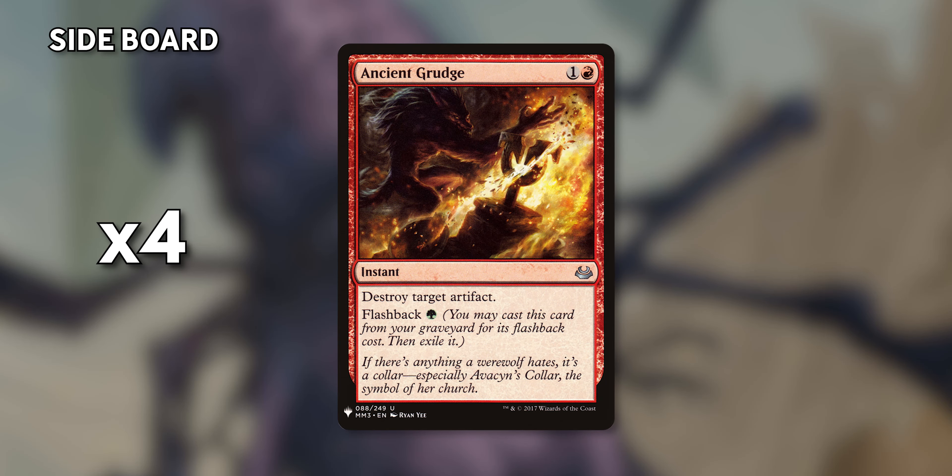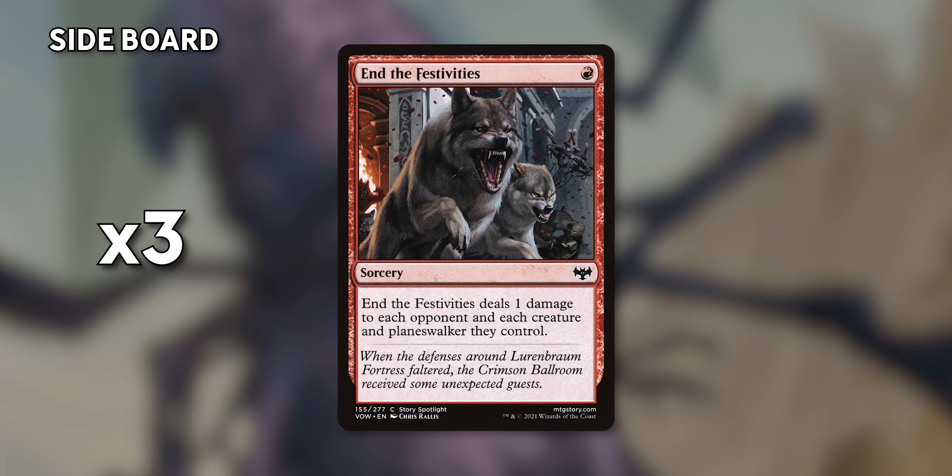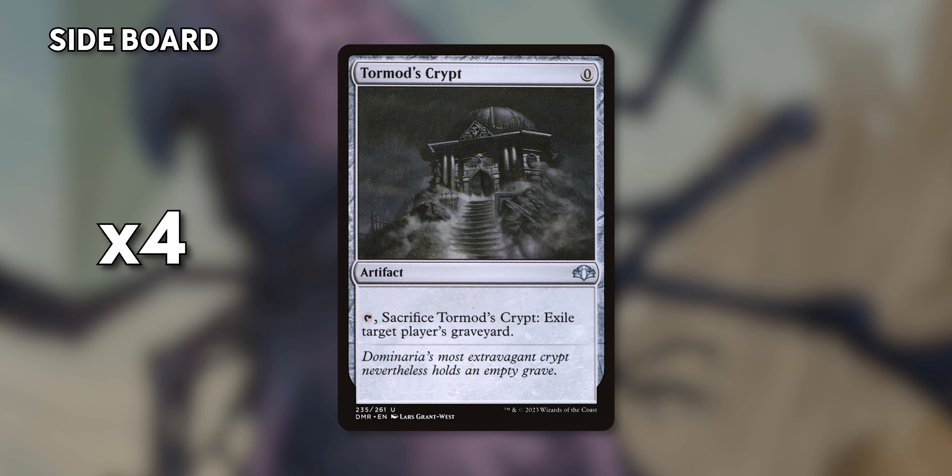Moving to the sideboard: four copies of Ancient Grudge, a great Gruul flashback card for artifact removal; three End the Festivities for small creature sweepers; four Pyroblasts for blue spell and permanent removal; and four Tormod's Crypts for graveyard removal.